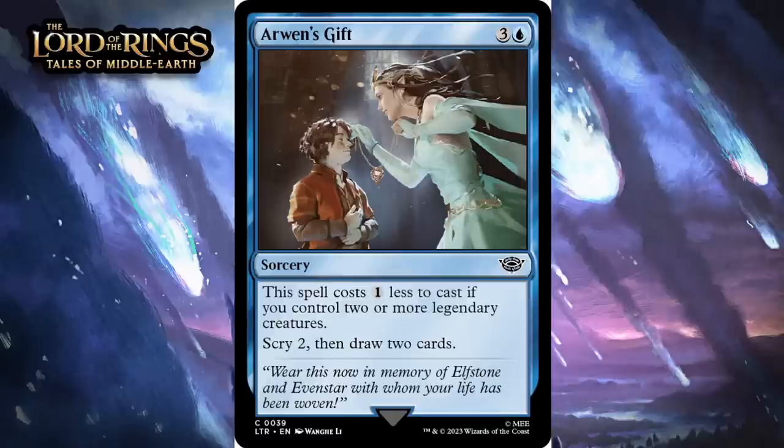First up, it's Arwen's Gift, which for three generic and a blue is a common sorcery. It costs one less to cast if you control two or more legendary creatures, and you scry two, then draw two cards. Having two legendary creatures in play is way more doable in this set than in most, but you also shouldn't always expect to be able to cast this for three. At four mana it is a little clunky, but at least you can see up to four cards, which is a lot in limited. Casting it for three is a lot better — at that point it's a better divination. I don't think it'll be easy enough to cast for three to be better than a C, and you probably don't want more than one anyway, even with scry being a central theme. You just can't have that many cards in your deck that don't impact the board.